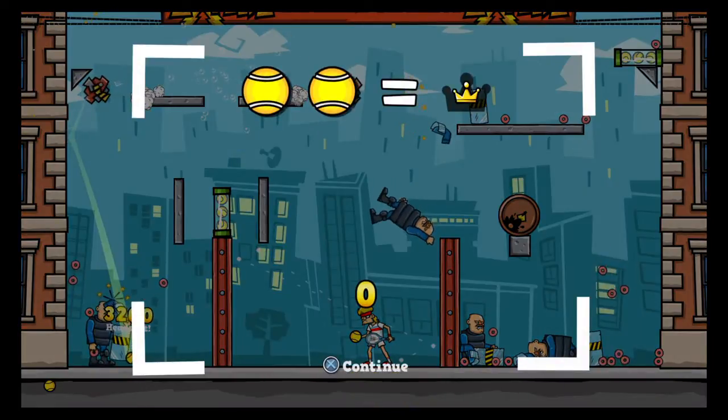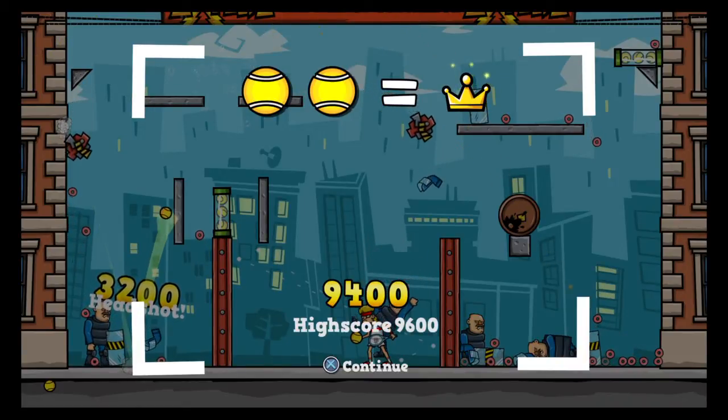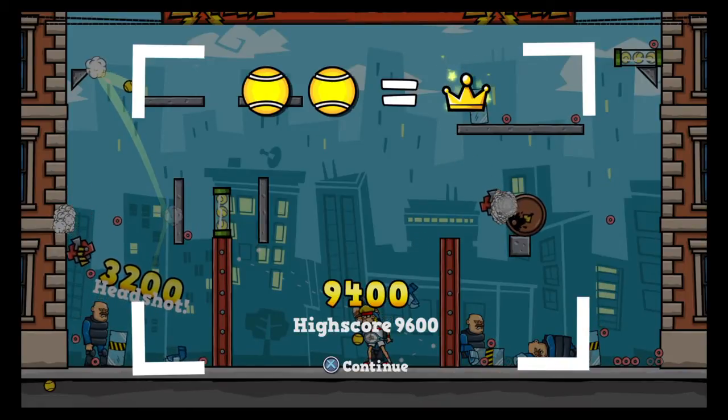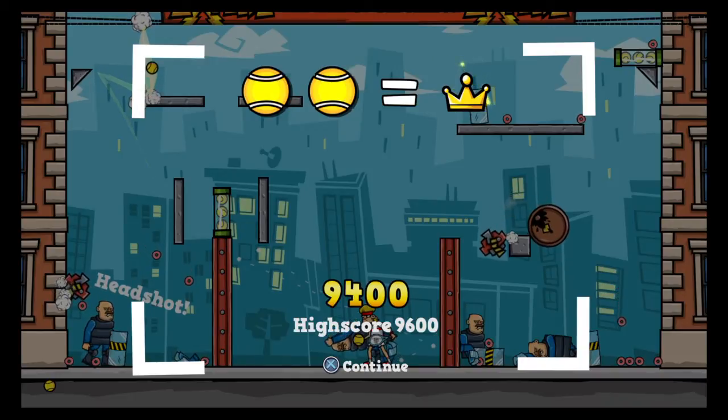Alright, there you go. I actually messed up, but still got it. That's what you're going to want to do — serve in that general direction. Try to blow up those tennis balls. If it doesn't work, maybe you'll get lucky. If not, just try again.